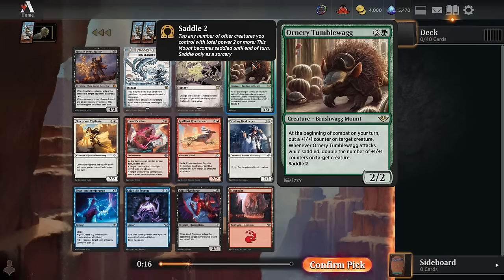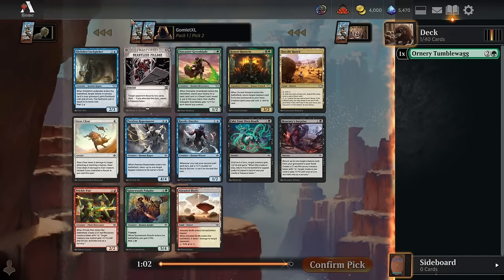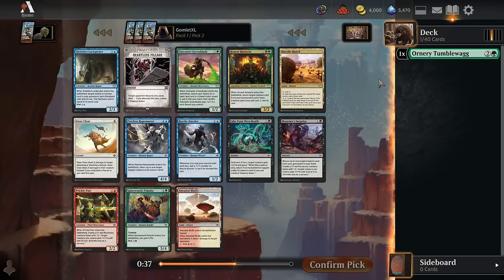I think the Ornery Tumblewag is the best by a little bit. A three mana 2-2 that gets a plus one plus one counter onto one of your creatures at the beginning of combat on every single turn just stacks up real quickly and snowballs from there, just becomes completely insane. But Hostile Investigator is also really good — four mana 4-3, your opponent discards a card and you get a clue token. Really hard choice. Those two rares looked super busted and I'm sure the cards from the crime bonus sheets were pretty good as well. I think that's probably the Tumblewag for just big damage quick. You can get quite a board state off of this one card.